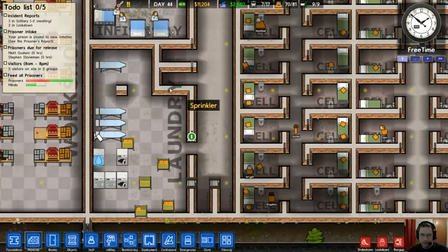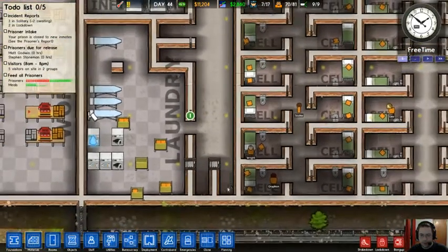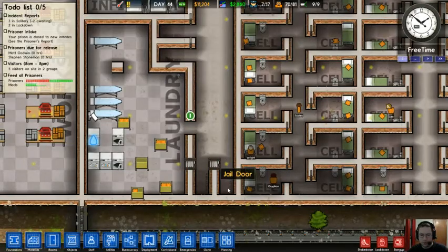Here are some solitary confinement rooms. These little strips could be one square big — as long as it's surrounded by walls and a door, it's solitary confinement.